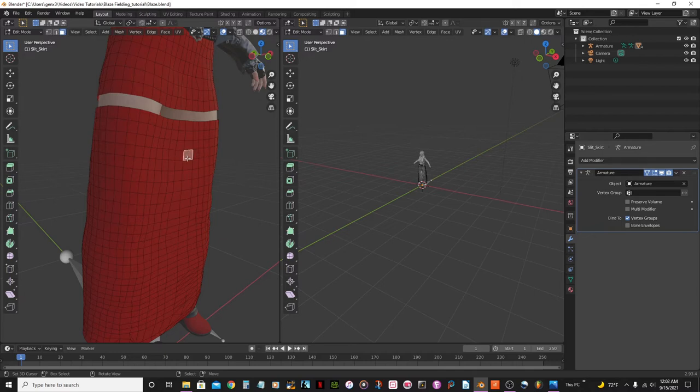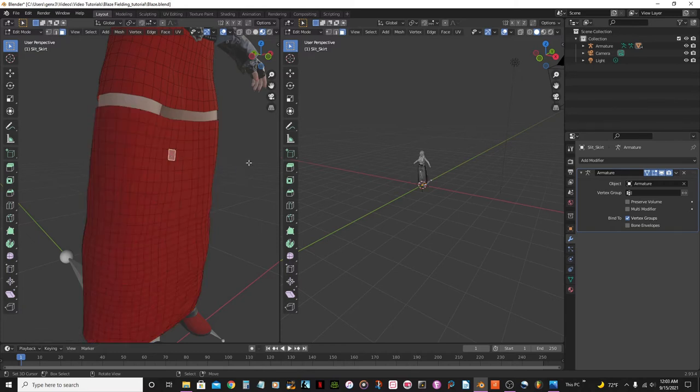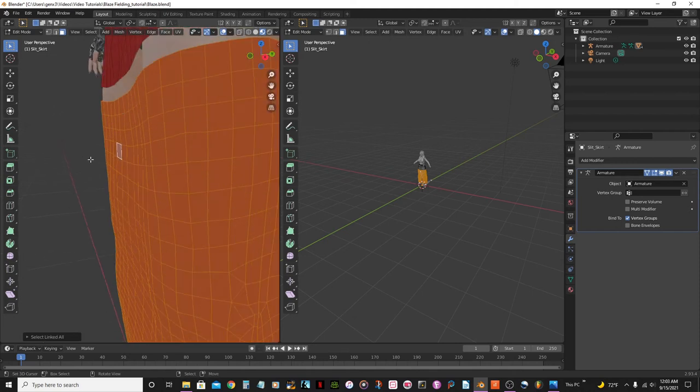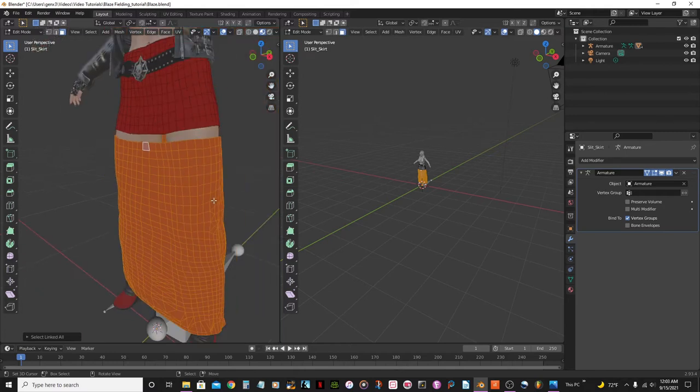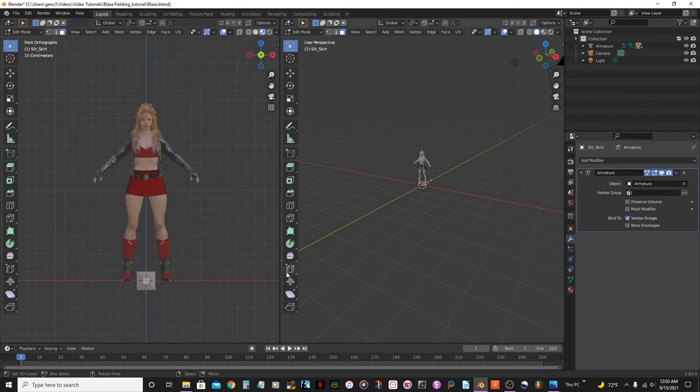Now all I have to do is select one face and hit Ctrl+L to select everything connected. As long as you have the cursor on top of it and select one face, then Ctrl+L, we're fine. Press X, delete, and wow — look at that! She looks awesome now.